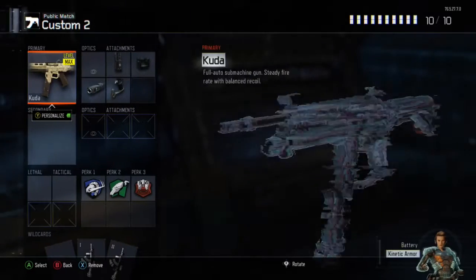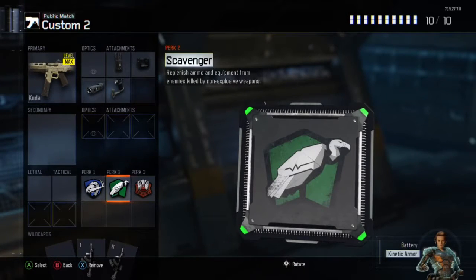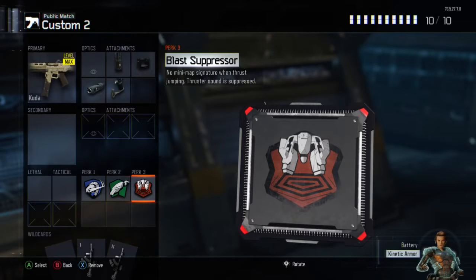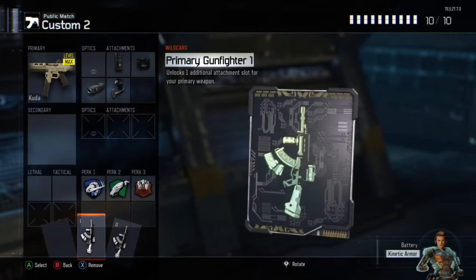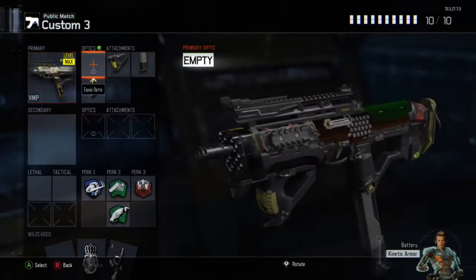When running solo, first off I put on Ghost. It also depends on the gun — if I'm using an AR I'll use three attachments; if I'm using an SMG I need long barrel and quick draw. I like Scavenger because I like picking up bullets from my own gun. So you need Scavenger, you need quick draw, and if you're not running blast suppressor I don't know what you're doing.